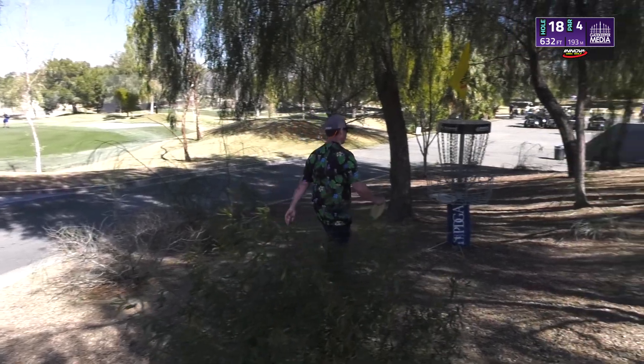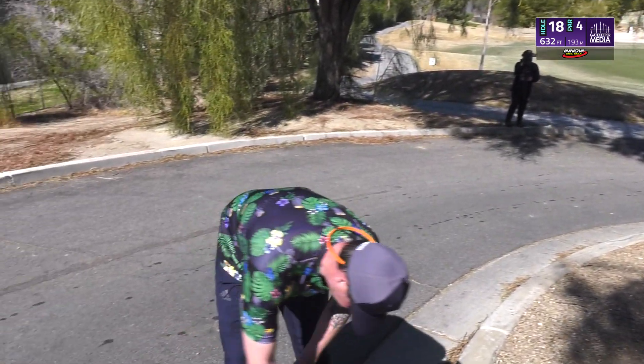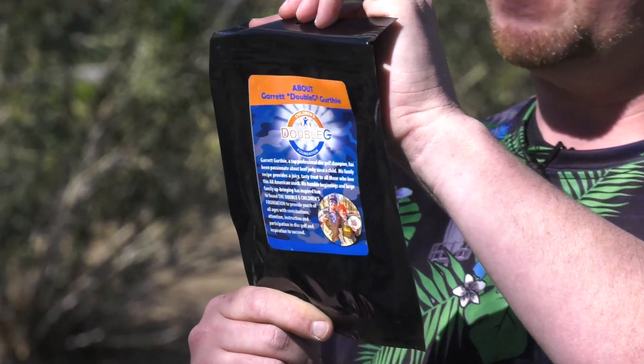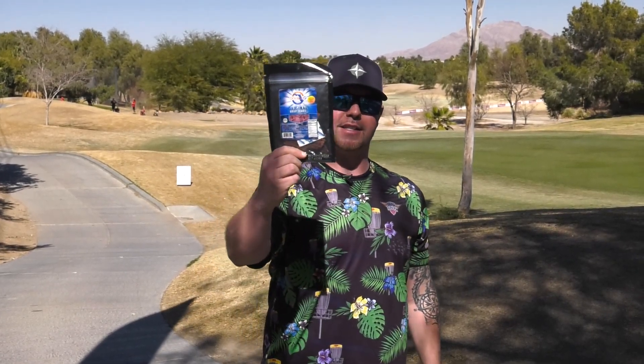Thanks guys, it's a fun practice round. Thanks for hanging out with me at the Innova factory store course. If you'd like more content like this, make sure you follow Gatekeeper Media and Innova Disc on their YouTube channel. Also, if you haven't tried Double G Craft Jerky, check it out at doublegjerky.com — we've got four flavors right now with more to come. Also, Double G Children's Foundation — for each percentage of sales, we got sales being kicked back to the foundation to help kids in need and grow the sport of disc golf. Do yourself a favor, put it in the bag — it's the best snack ever.